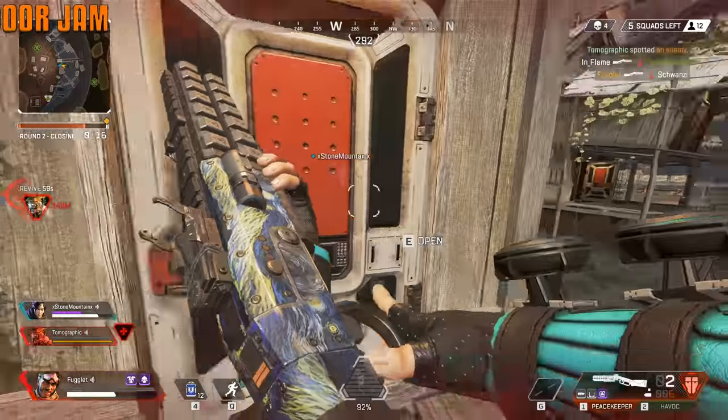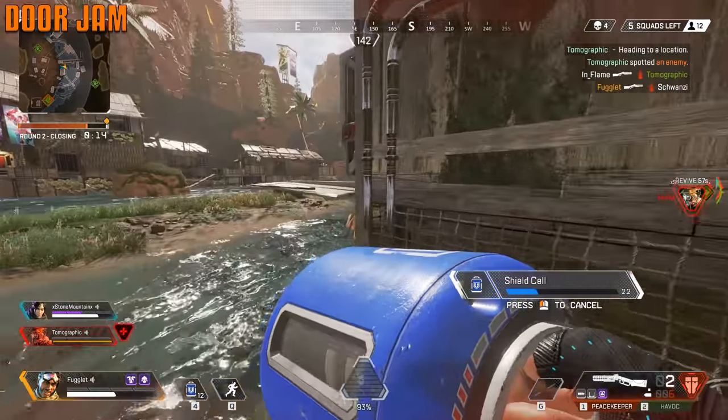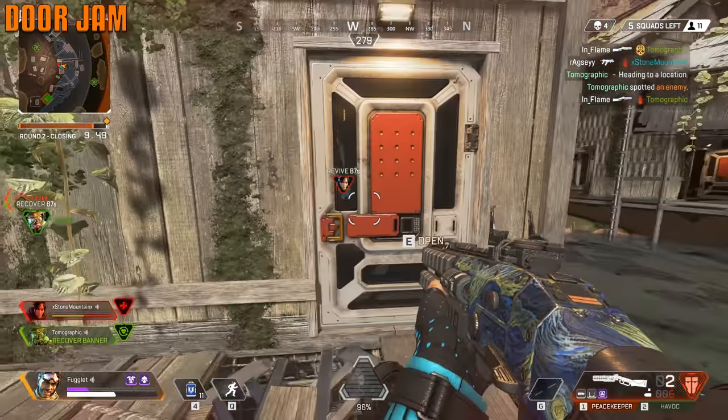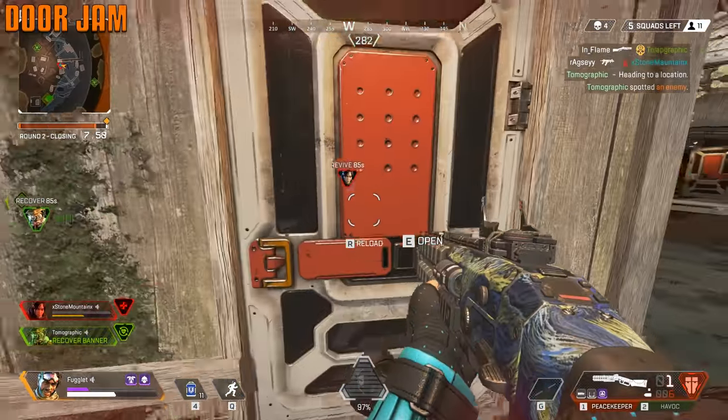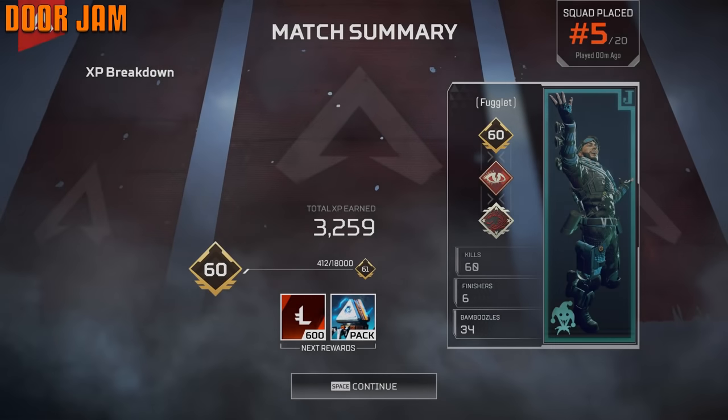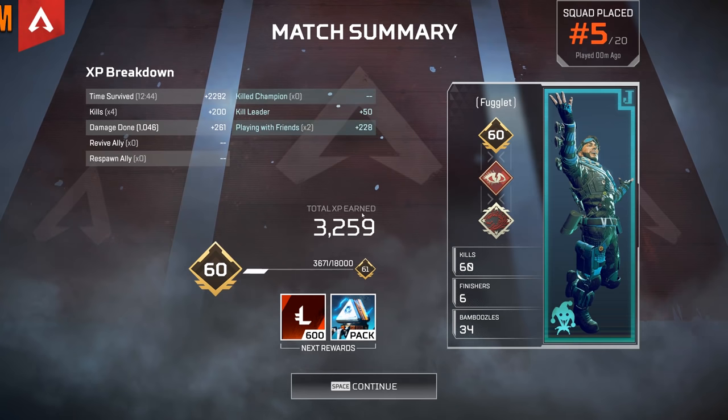Something super annoying that you should get used to: if you're knocked, you might as well annoy your opponent with a door if you're able to. Because you can open and close doors while knocked. Stuff like this can happen — I lose my cool, end up trying to kick it down, and my teammate takes me out. Keep that in the back of your head when you get knocked — you're not out of the game just yet.